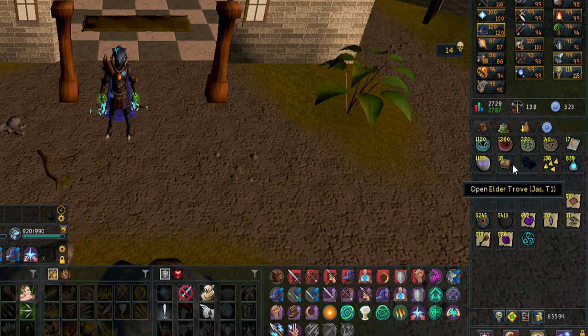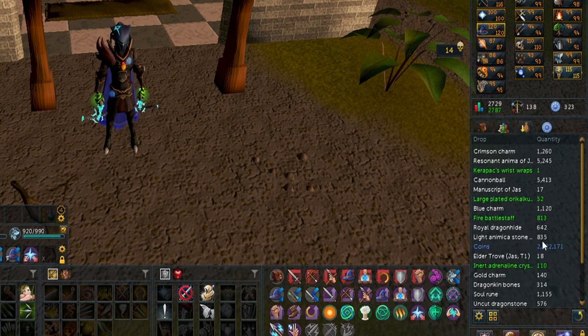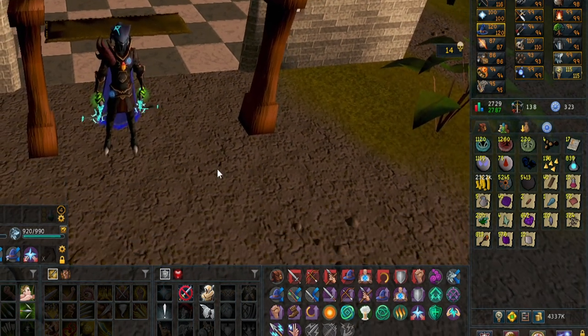Before we price check all this, I want to open all these Elder Troves. I put the Druskellion Key in the bank, and I also forgot about the 2.2 million. Now 100k was added from the Troves, so this is a more overall accurate loot of everything including the Troves.